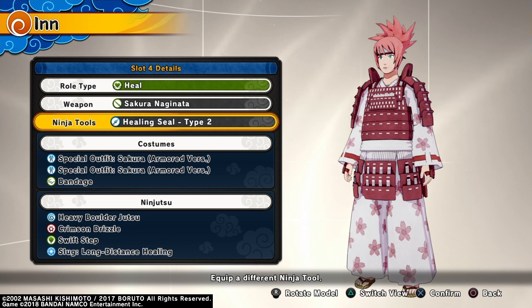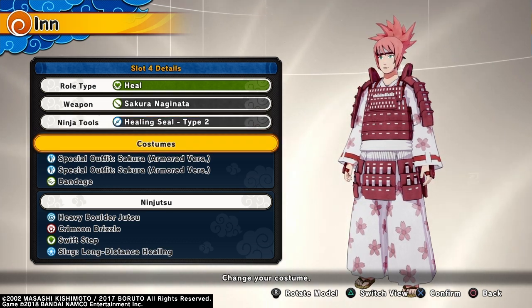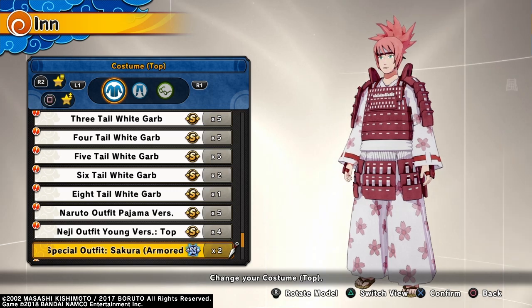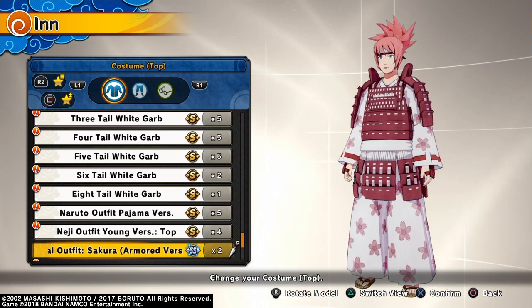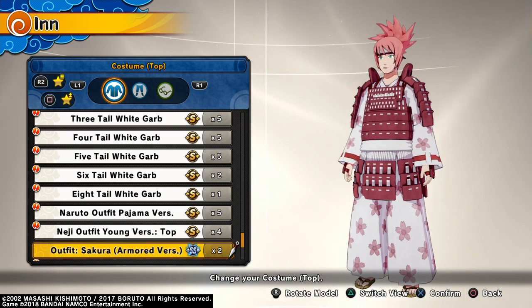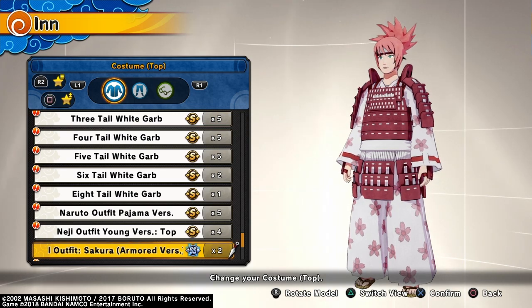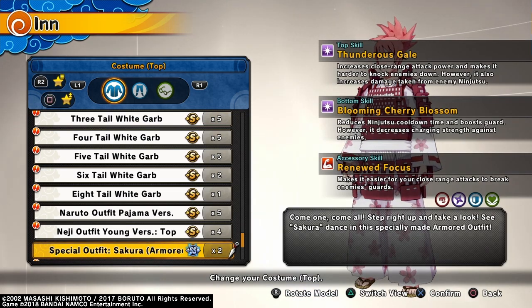I'm gonna be using the healing seal type two former ninja tools, but my costume is gonna be the special outfit Sakura armored version. I'm definitely gonna be doing one for Sasuke also, and I got his sword as well, so definitely stay tuned for that. I also got the glimmering flame, so definitely expect those videos soon on the channel.